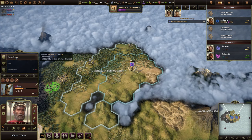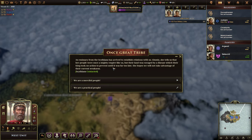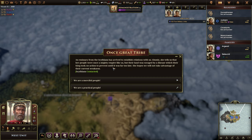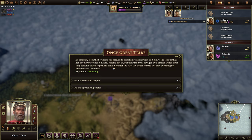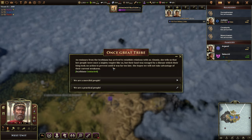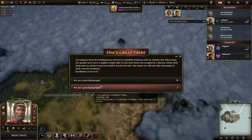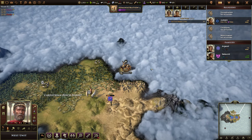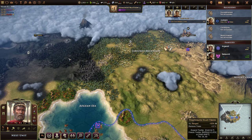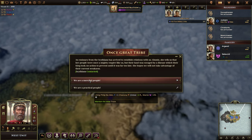Let's go harvest these horses. A once-great tribe, the emissary from the Scythians has arrived to establish relations with us. She tells us that her people were once a mighty empire, but their land was ravaged by disease. We won't take advantage of their current weakness — we are a merciful people. We gain charisma. We could be practical and go to war with the Scythians, but we're already at war with the Numidians. So we're going to say we are a merciful people.